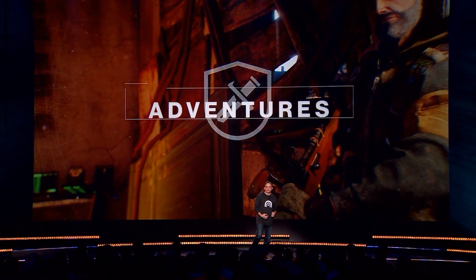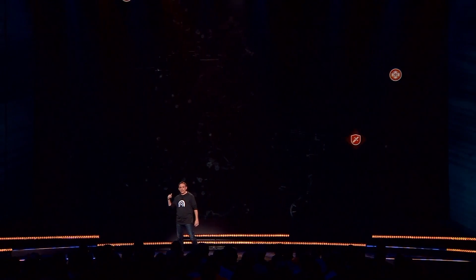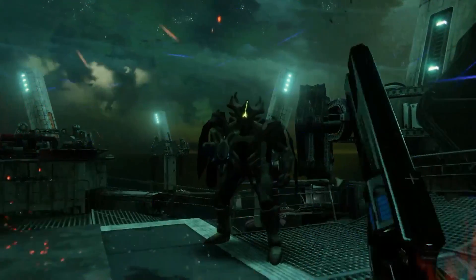Part of the more open worlds in Destiny 2 are more robust side quests known as adventures. These can involve hunting down treasure, featuring bona fide maps, and discovering lost sectors home to a boss that holds the treasure chest's key.